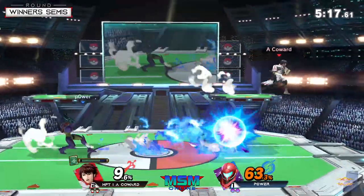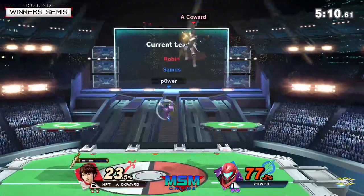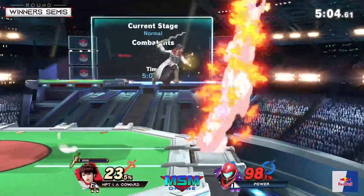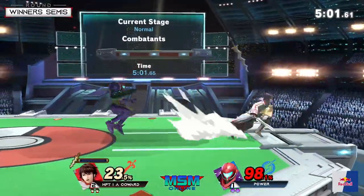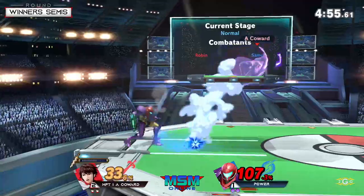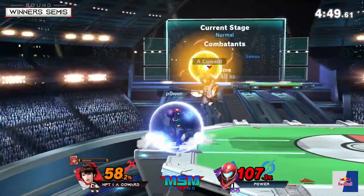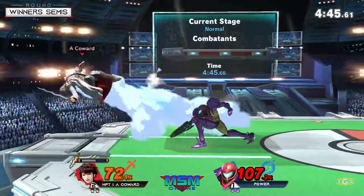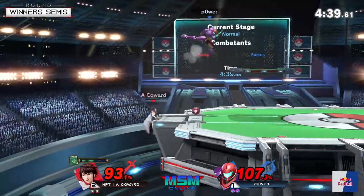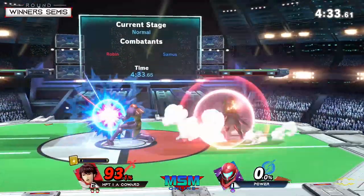Very good ledge move — Samus has something similar to arc fire that forces the opponent to pick a pretty unsafe option at the ledge. Never forget that the bomb ball does damage to the shield, so you have to account for that if you're low on shield. I remember when charge shot was better on shield — the bomb to charge shot was like a guaranteed shield break. Yeah, it was ridiculous. That was when I played Samus. I stopped playing after that. Weak missile has way too much lag there.